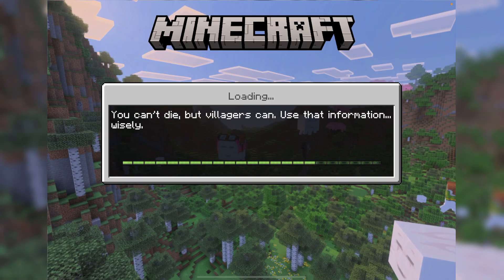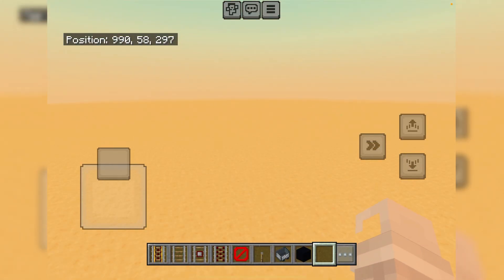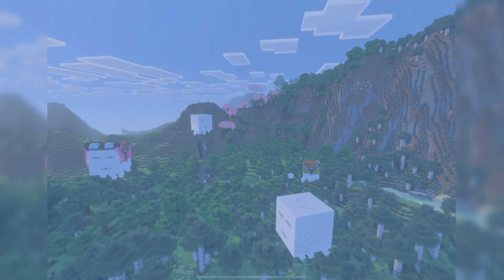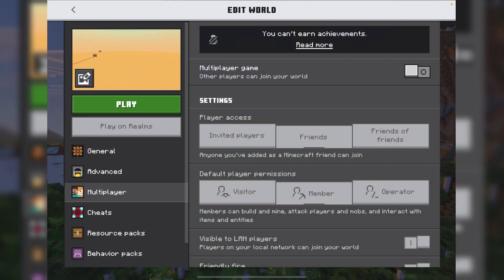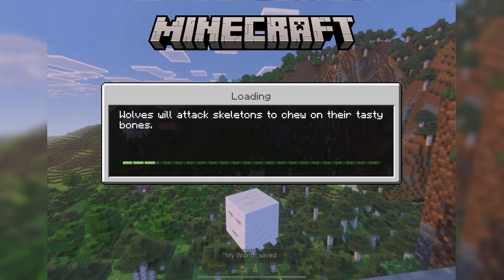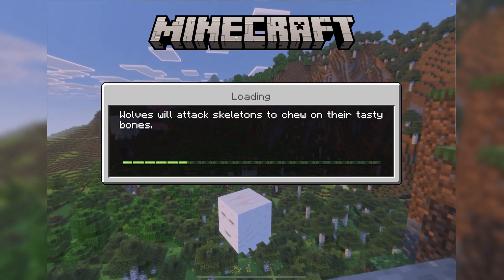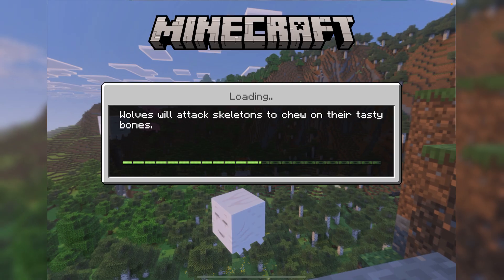Our first one is the Unknown Block. The Unknown Block is a dirt block with a question mark on the side. It resembles a missing texture in Minecraft — if you put something that's not meant to be inside Minecraft, it will be turned into that. I'll show you how to do it. You have to turn on Education Edition.